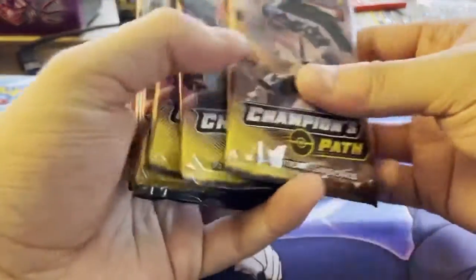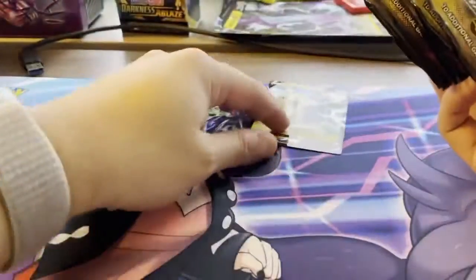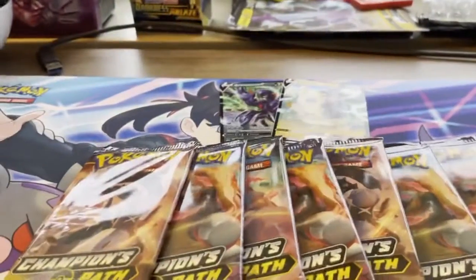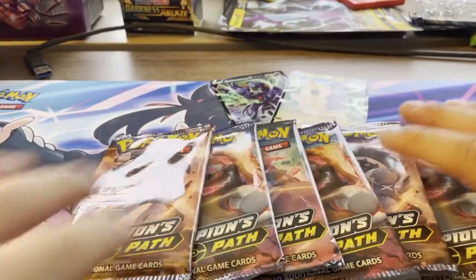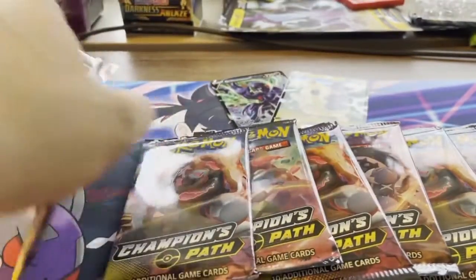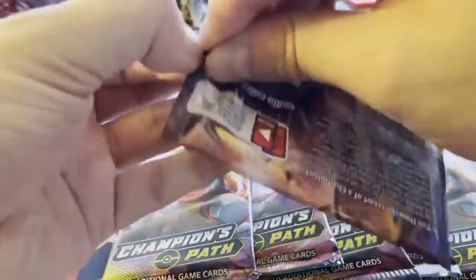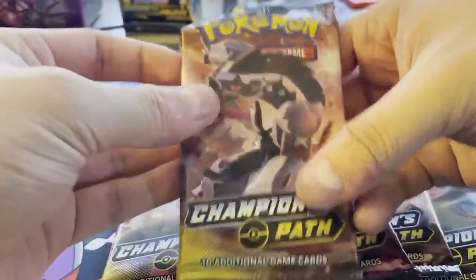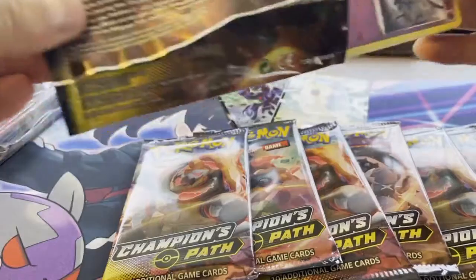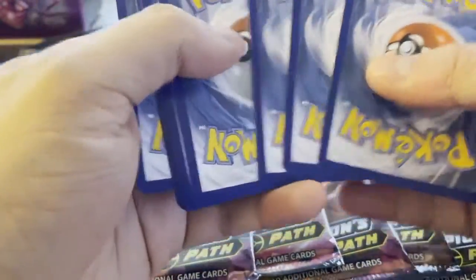Now the fun stuff — eight Booster Packs of Champion's Path to open up. Charizard hunting! We have sleeves here in case we pull anything good. I started off with an Obstagoon Pack. I am not giving code cards because I use these on TCGO.